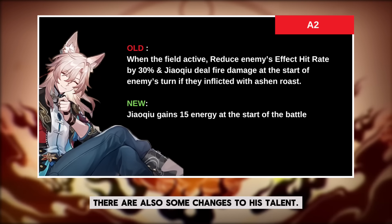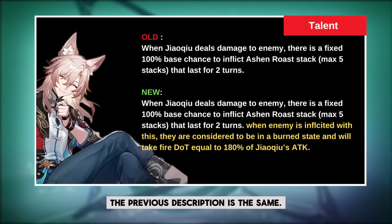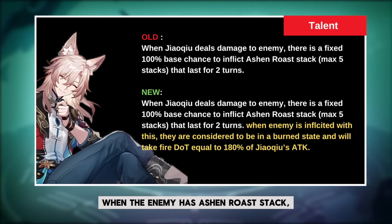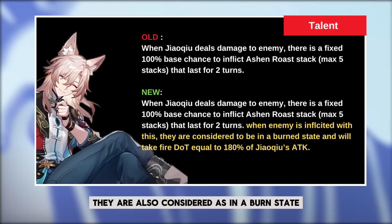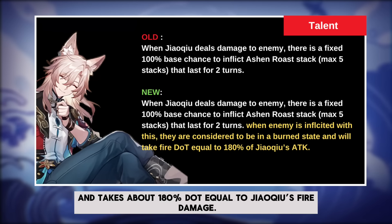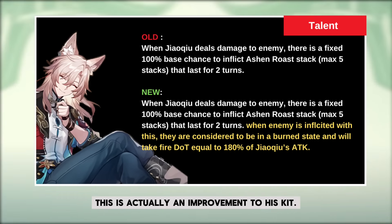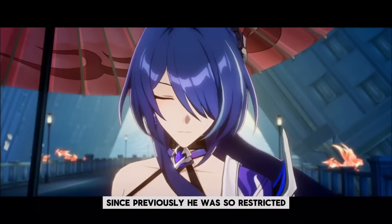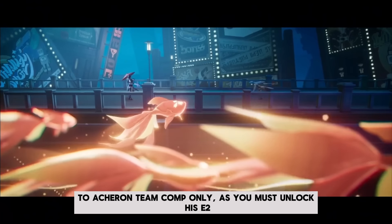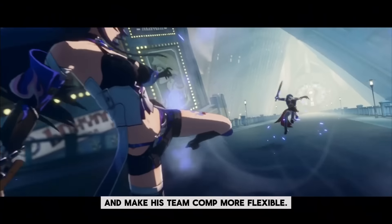But worry not, there are also some changes to his talent. The previous description is the same, but there is additional information about his new talent. When the enemy has Ashen Road stacks, they are also considered as being in a burn state and take about 180% DOT equal to Jiaoqiu's fire damage. This is actually an improvement to his kit, since previously he was so restricted to Acheron team comps only — you had to unlock his Eidolon 2 to make him a reliable DOT enabler. Now his team comp is more flexible.